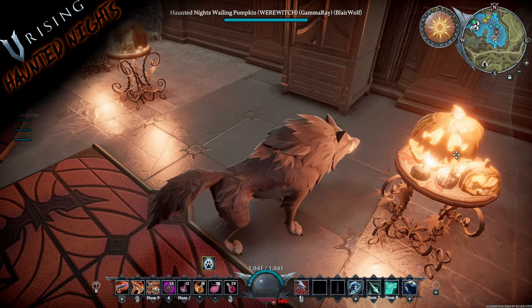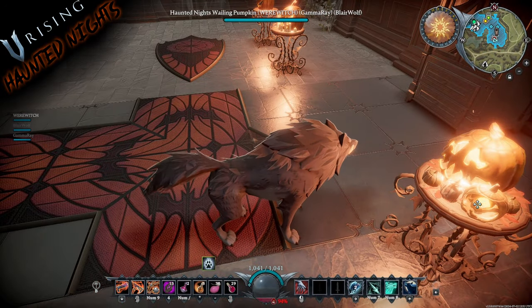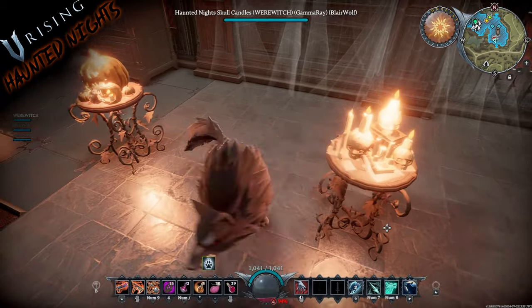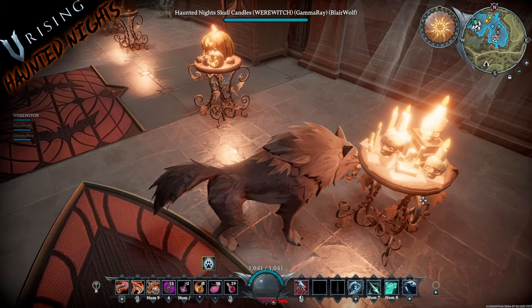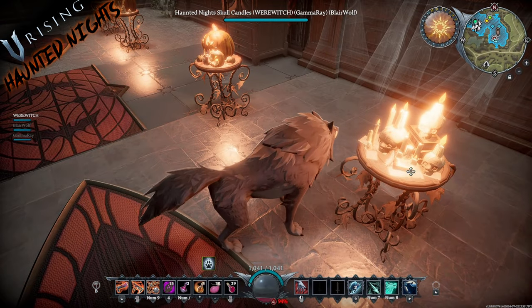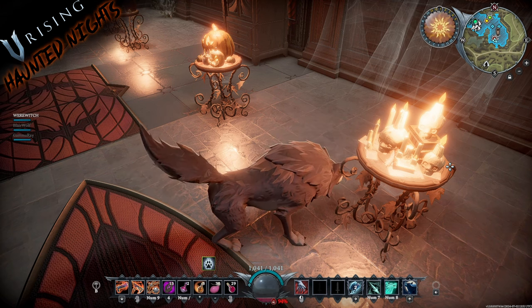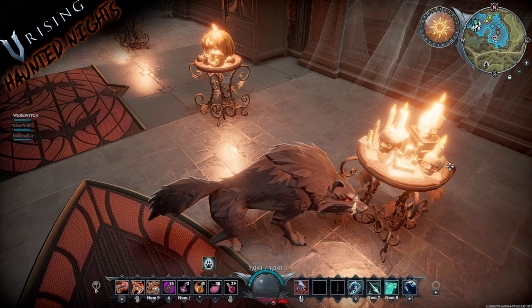This one has a little bat carved into it, with mini pumpkins off the side. Then you've also got your skull candles — and that covers the lapping pumpkin, grinning pumpkin, and wailing pumpkin lighting pieces.